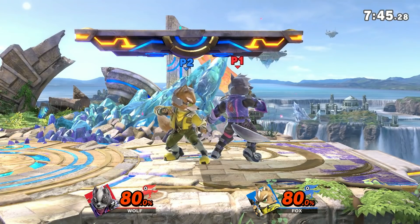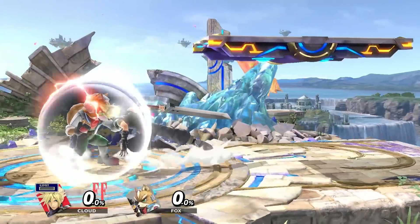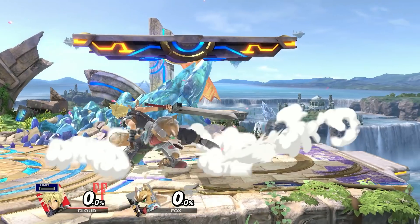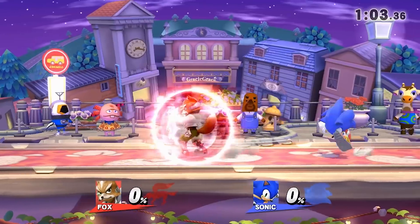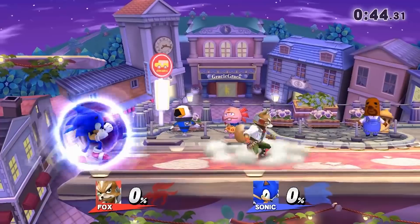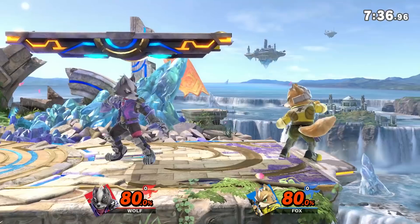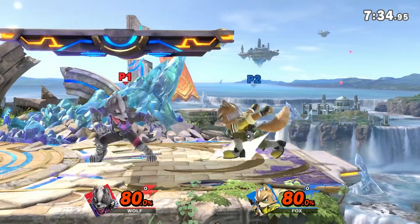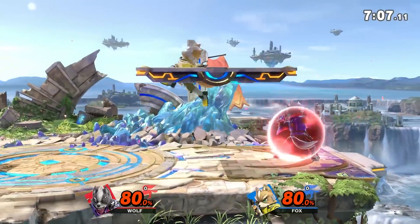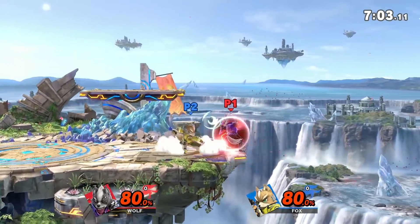Smash Ultimate is the only Smash game with unit collision. This means you cannot move through another character unless they make themselves intangible with things like roll or spot dodge. In previous Smash games, running through your opponent was a very common and strong option out of the corner. Because of this, it was very hard to corner fast characters, but in Ultimate that is not an option, so you can halt fast grounded movement with your character. This makes corner pressure a lot stronger in Ultimate so you can push for more damage and even the KO.